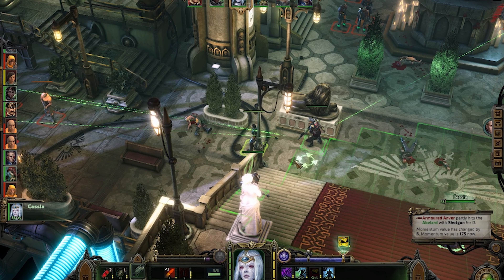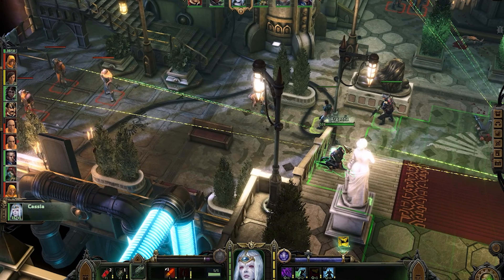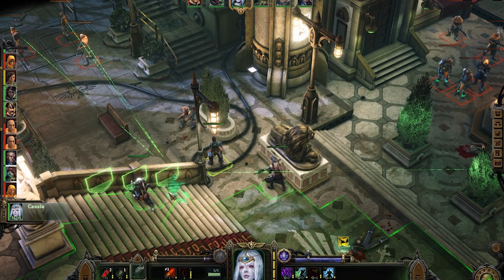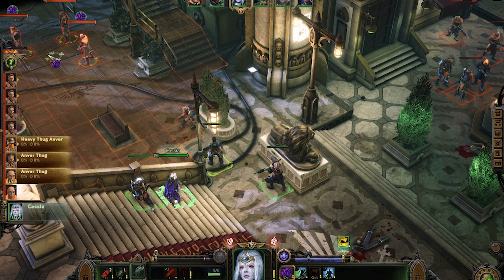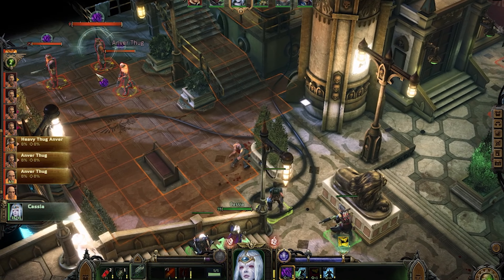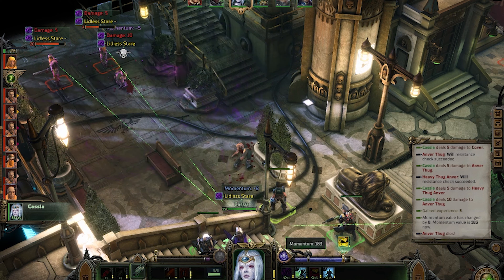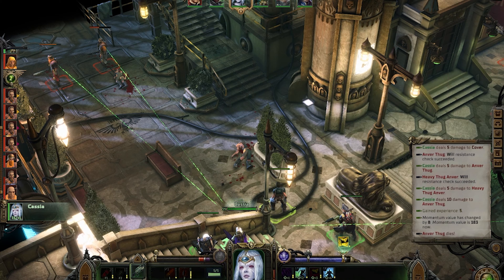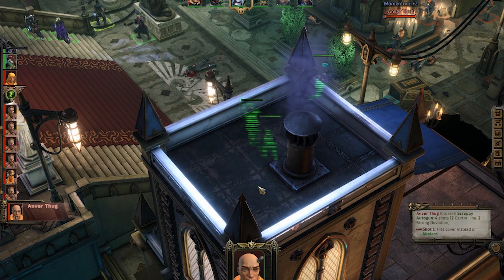I want to get her into cover as well. I think I can position her here — yes, careful not to cross my line. Let me see if I can use her AOE ability — I can. Okay, let's end this turn and now the other guys are going to do a bunch of attacks.